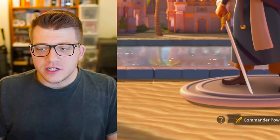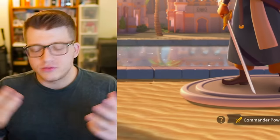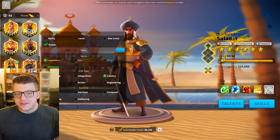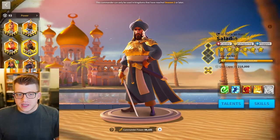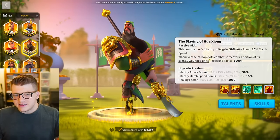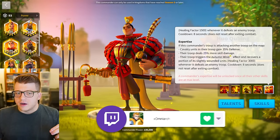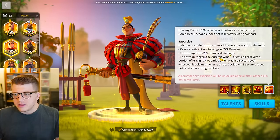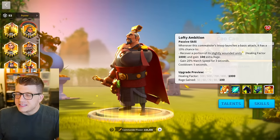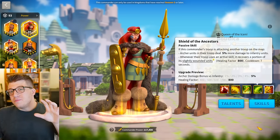The healing reduction also doesn't do much at all. Remember, he was sort of meant to counter Richard, but you don't see Richard in the open field anymore. What commanders in the meta actually heal in the open field? Guan has a conditional heal only when he exits combat. Huo has a great heal, but it's very rare — only when you completely wipe out an army. Tao Tao has a powerful heal but his time has very much passed.